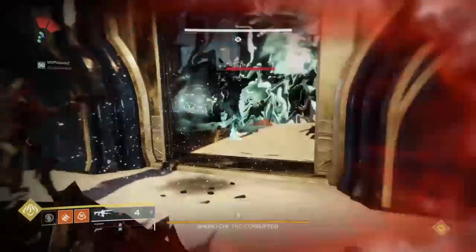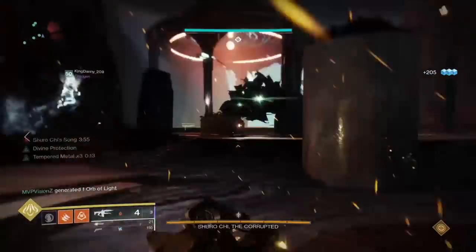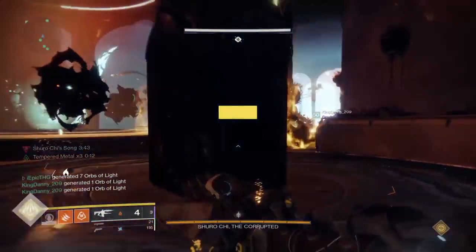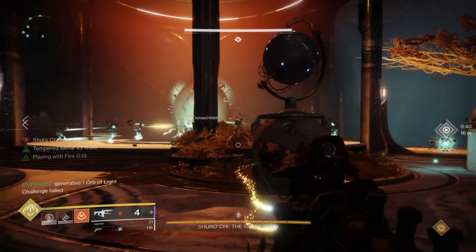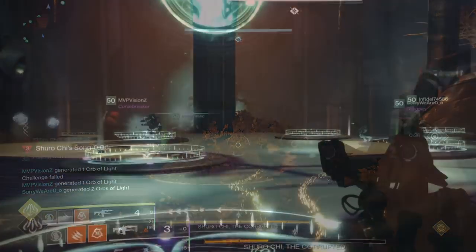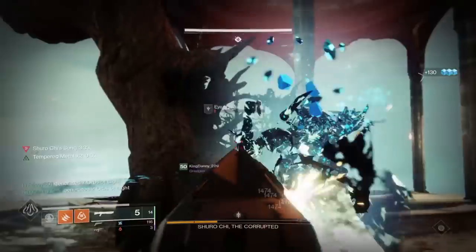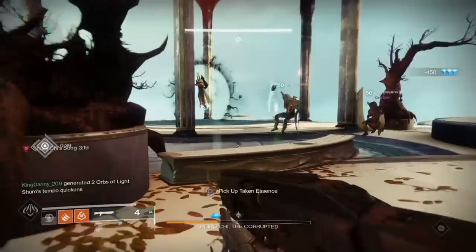When the encounter starts you will be greeted by a ton of adds. It's important that throughout the encounter you must kill every single enemy or else you will not be able to damage Shurochi. There is also a timer on the left of your screen called Shurochi's Song. If it reaches zero, you die. The timer also counts down faster each time Shurochi's health is taken down. The only way to reset it is to have the puzzle team complete the puzzle successfully. There is also a special enemy called the Eye of Riven — when killed they drop a special weapon to stun Shurochi, but don't bother picking it up as it's not needed.